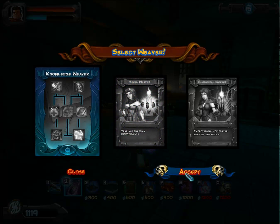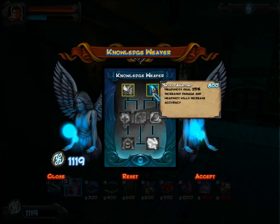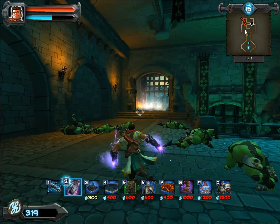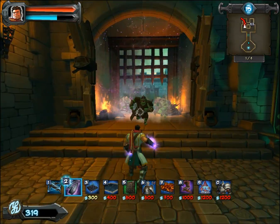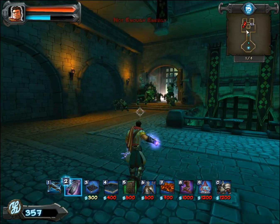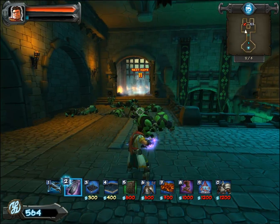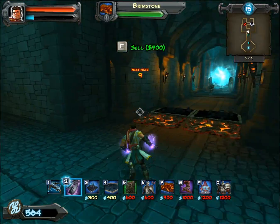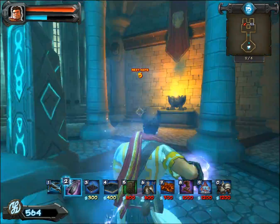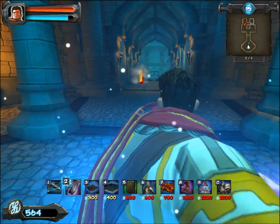It doesn't really matter what you pick here — I'm going for the Knowledge Weaver. I cannot really afford to do the good stuff yet; the good stuff would be the extra money. You should get that at level 1 — that's just the best way to play it because you're going to make back that money really quickly, and if you don't do it at level 1 you shouldn't do it at all. But I'm still going to.